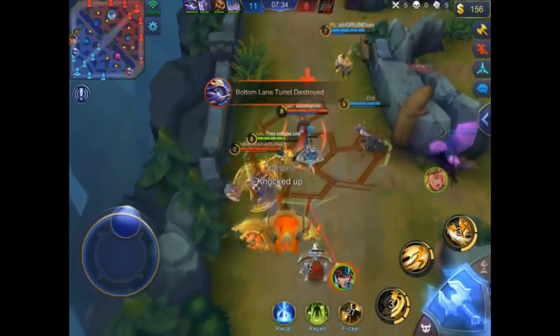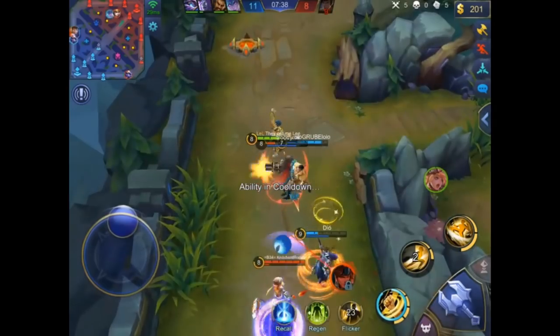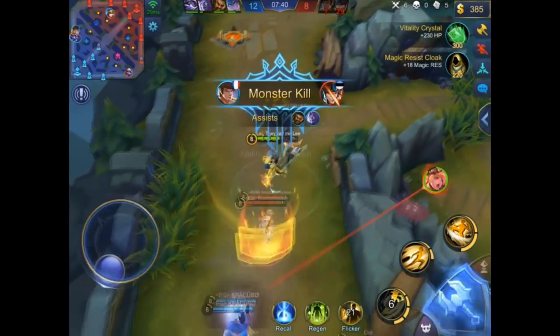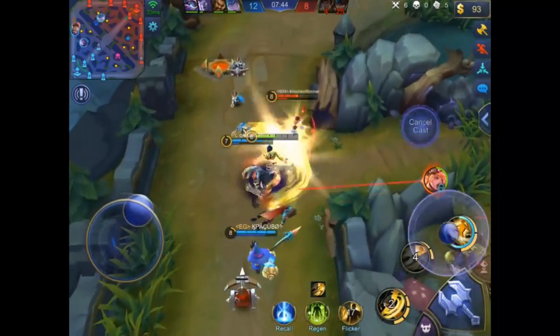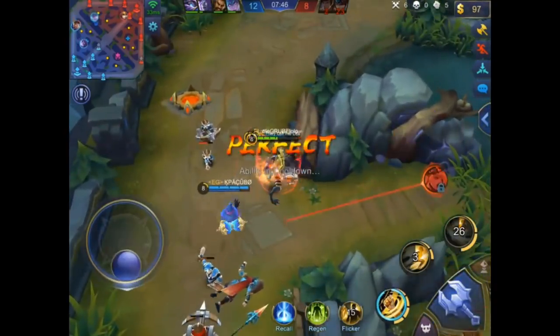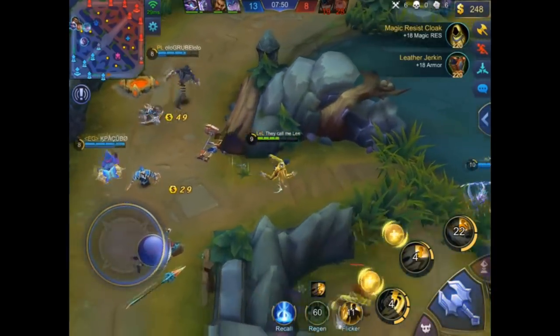Lolita is ulting — it does a little damage but he tanks the Lolita ultimate and takes almost no damage. Just crazy what the build does. He ultimates Lolita — not really a great target, but just for the stun.